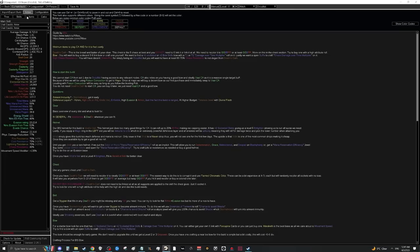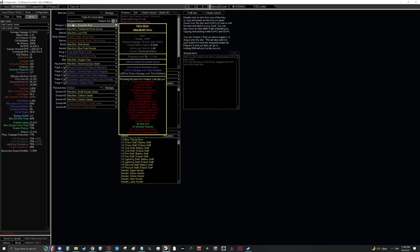To swap from Poisonous Concoction to this build, the first thing you need is a bow. We don't play Caustic Arrow while leveling because we need at least a decent bow — nothing insane, just very simplistic. Look for a 5- or 6-link Maraketh bow (any bow works). You want plus-one to socketed gems or plus-two bow gems, and damage over time multiplier as a suffix. Ideally also an open suffix to craft chaos DoT multiplier, but it's not required.